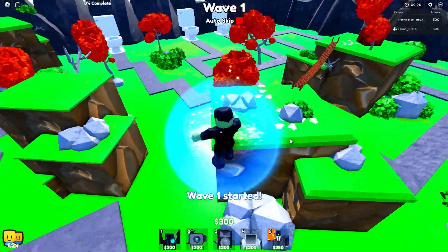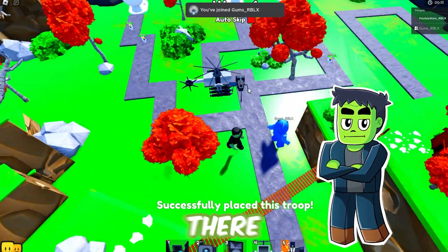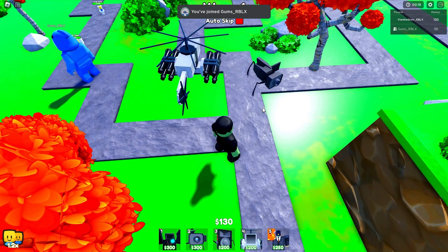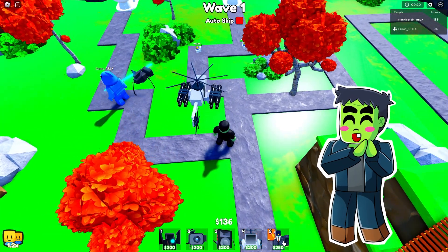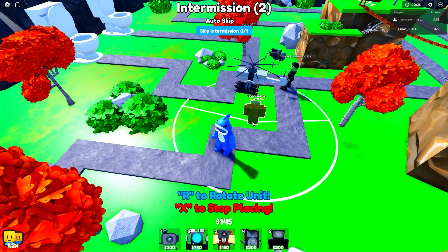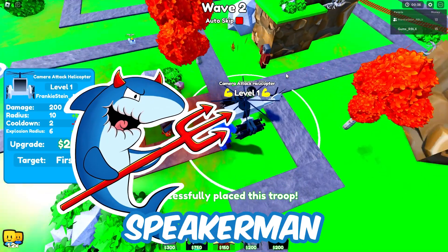All right, you know what to do this time — attack helicopter, go. Oh wait, it didn't place because you were standing in the way. There we go, I'm so sorry. We're good, we got the stuff placed down. Abysmal mode will be beat, especially with our new turkey cameramans. I'm about to place them down. Let's see how the speaker man does. Turkey cameraman, do your thing. Turkey speaker man, do your thing.